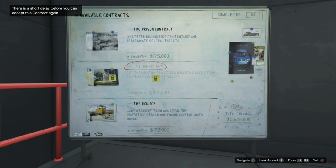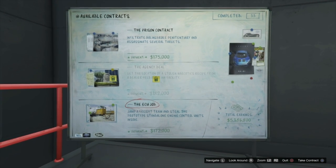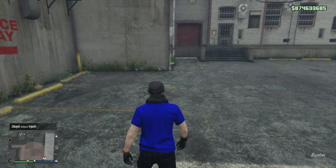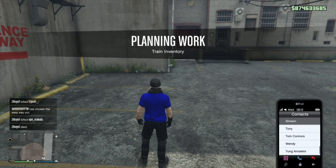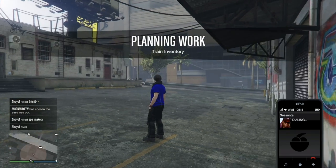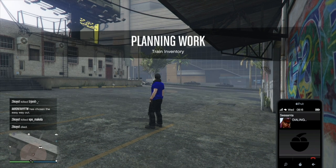What you want to do is go ahead and start one of the available jobs. As soon as you spawn outside, bring up your phone and call Sessanta. You will then have the option to cancel the job, so do that.